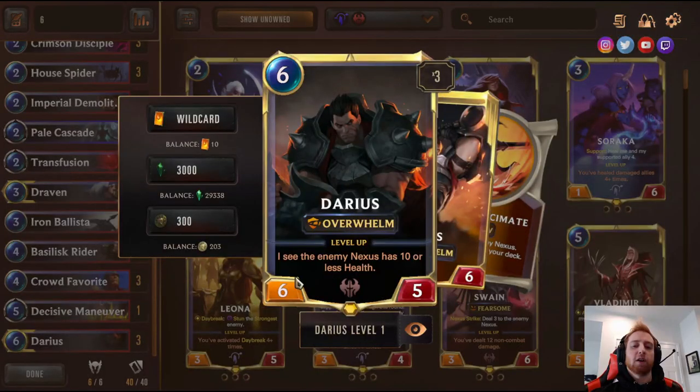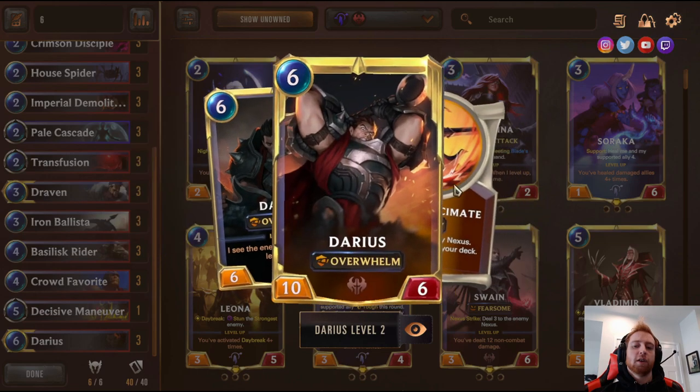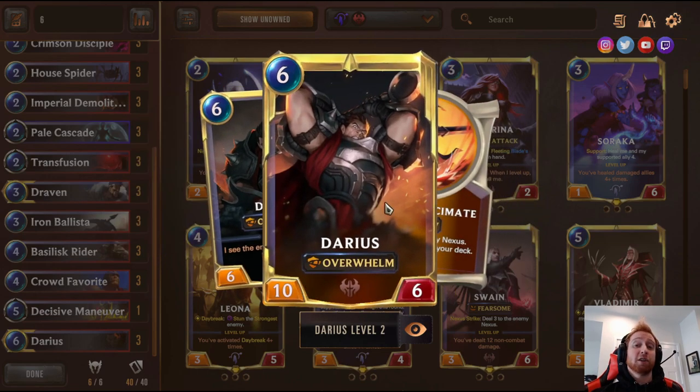The final card — one of my favorite champions in the whole game: Darius. Six mana, six-five Overwhelm. When he sees the enemy Nexus at 10 or less health — which is very common in aggro — he becomes a 10-six with Overwhelm. He pushes huge damage; even if they block with a four-defense blocker they still take six damage. And if you use Scythe Maneuver, he becomes a 12-six and you remove his blocker — that's 12 direct damage to the Nexus, which is huge.